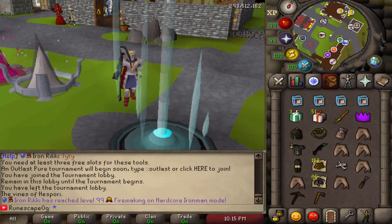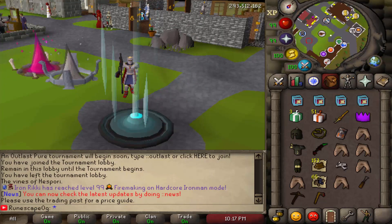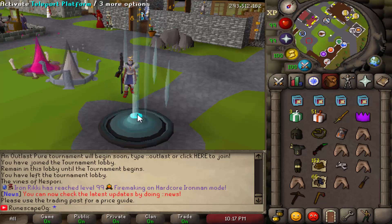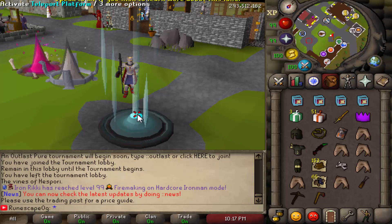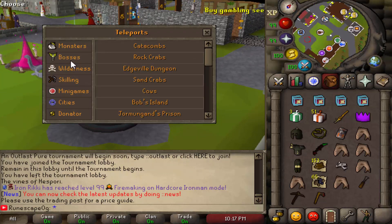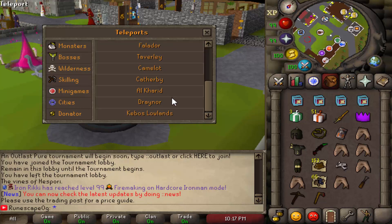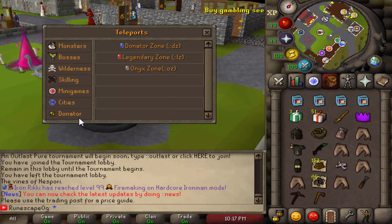It's important to check out their teleportation methods, and one of the main ones is the teleport platform. If you click on it, this is where you go to all your teleports — different monsters, different bosses, wilderness teleports, all your skilling teleports, the skilling island, loads of different minigames, and all the cities from Old School RuneScape. They also have donator teleports strictly for donators, which includes the donator zone, the legendary zone, and the Onax zone.